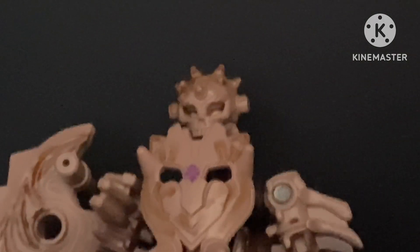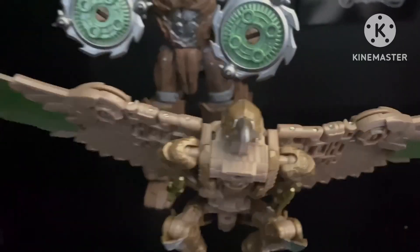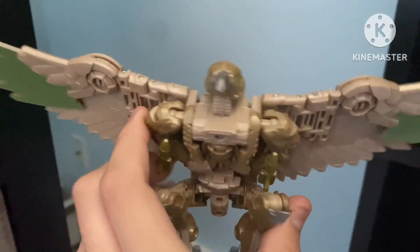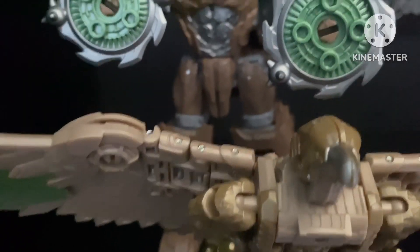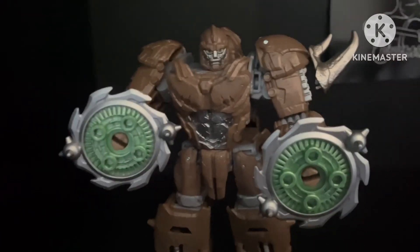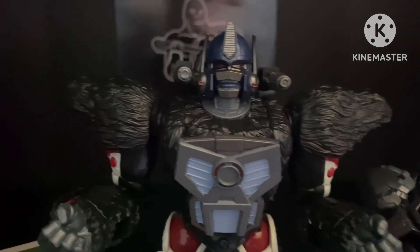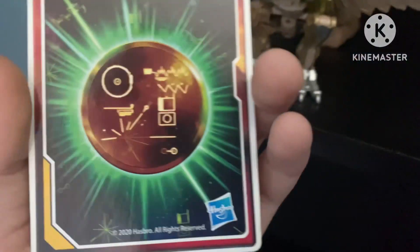I only have one Predacon. Let's get into the full stuff shelf. Studio Series 97 Air Razor — I have her in her birdie mode because she didn't transform in Rise of the Beasts. Rest in peace. Then we have the Mainline Voyager Class Rhinox with his spinny Gatling Gun of Doom. Red Series Primal — the original one, not the newer one. A beautiful Dinobot card with the golden disc behind it — this came with Paleotrex.